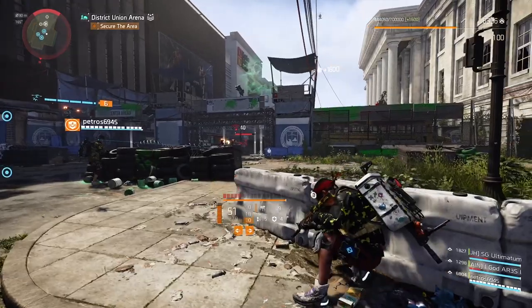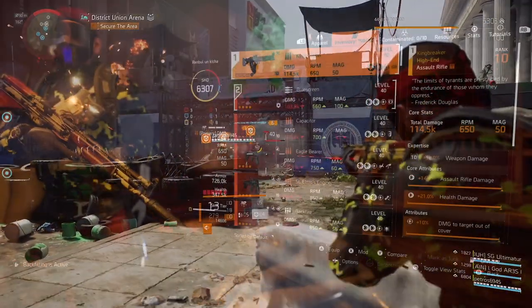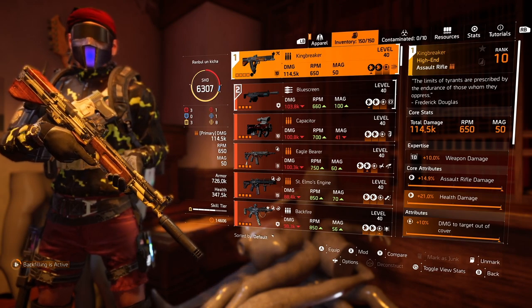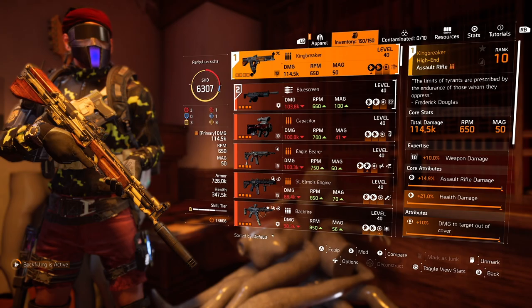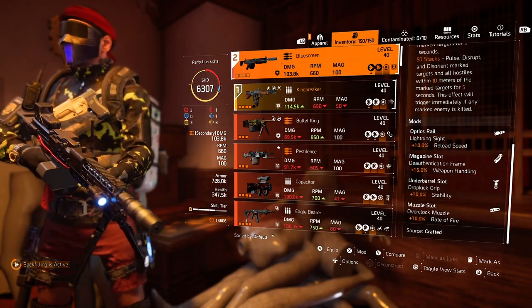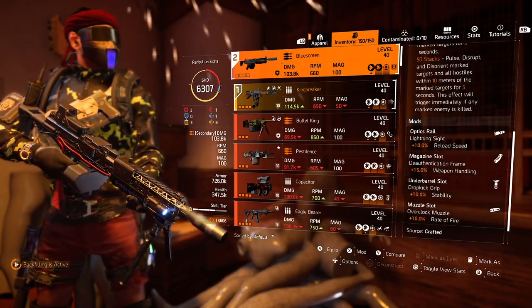Panicking is sometimes your biggest enemy in The Division 2 — and maybe in life in general. For specialization, we're using Technician to gain that extra skill tier and skill damage. This links to Kingbreaker named assault rifle with Perfect Flatline talent, which amplifies damage. Simply aim at your enemy, it's pulsed, and now you deal more damage — simple enough.